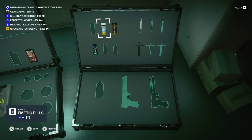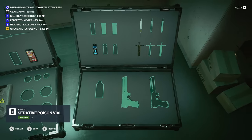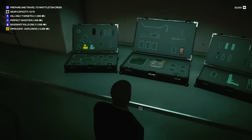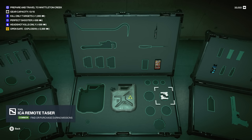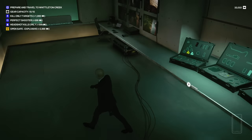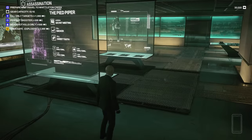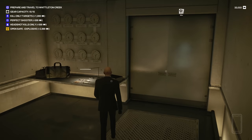Sedatives are kind of useless. Emetic ones are good — they make targets go to the restroom. We're at 11 out of 15 slots. I need to bring an explosive. I wanted to bring the oil can too. If we have to do silent assassin, it's good to have the phone so we can think of other options on the map. I have the pistol, and we're going to rock to Whittleton Creek in the Signature 47 suit with gloves.